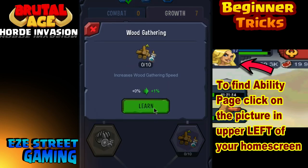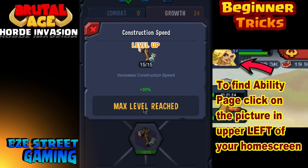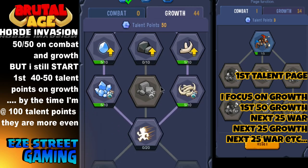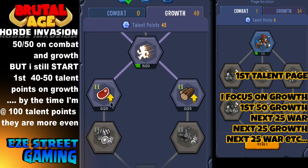Now we're on the ability page. If you click on your profile picture on the right hand side of the screen, that will bring you into your home screen settings. Then click on Ability. Once you're in your abilities, every level you go up you'll start off getting three points, then six, and you'll keep getting more and more talent points. You'll load up your talent points in this chart. Most people put 50% of their talent points on combat and 50% on growth.